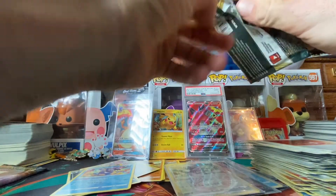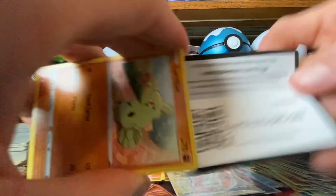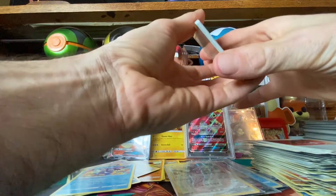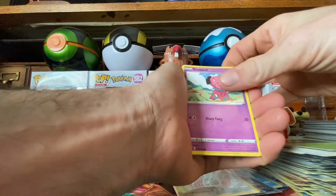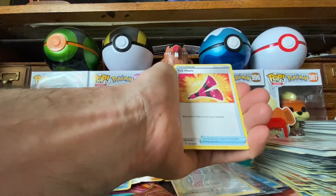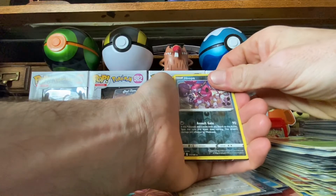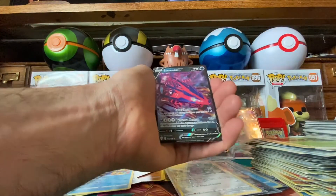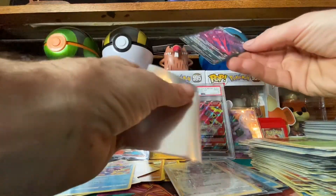Only two hits so far — we got better hits in the first eight packs. Code card, one, two, three, four. We got a Larvitar, Nidoran, Snubble, Miltank, Fighting Energy, Yell Horn, Karvanha. Reverse holo Hoopa, and for the rare — oh, what did we get? We got an Eternatus V! Awesome! All right, we got our second V card from this second part.